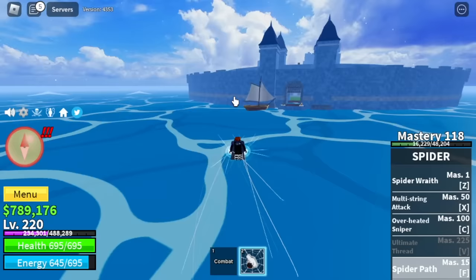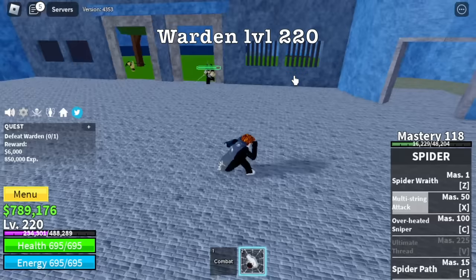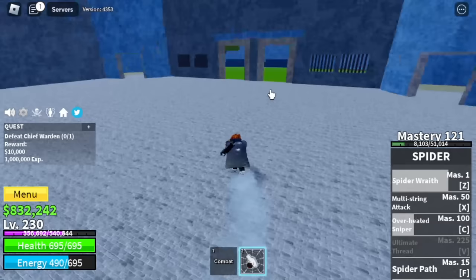Moving on, next stop is the Prison. There are three bosses here. First is the Warden at level 20. When you reach level 230, you can now start defeating the Chief Warden. That's the technique on both of these bosses. Check that low-cost play — this dude is high level, I think.